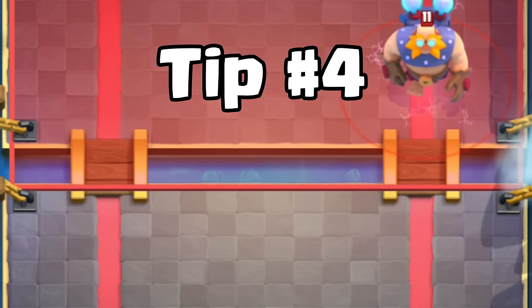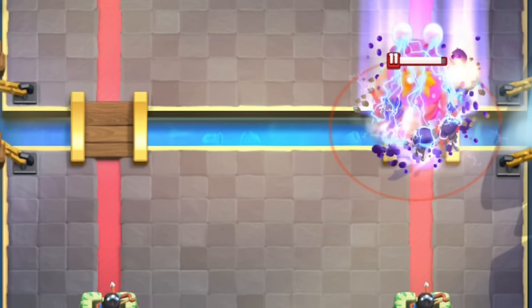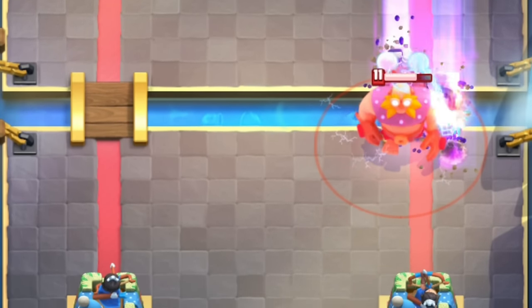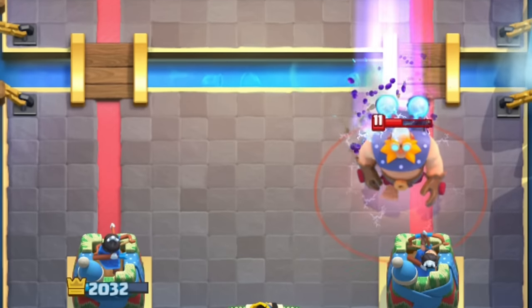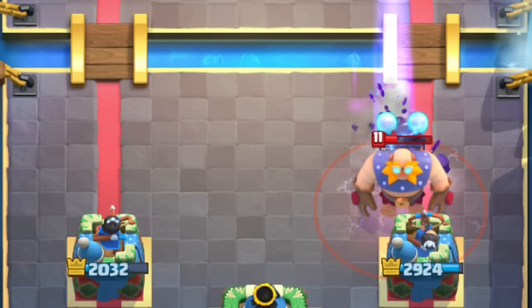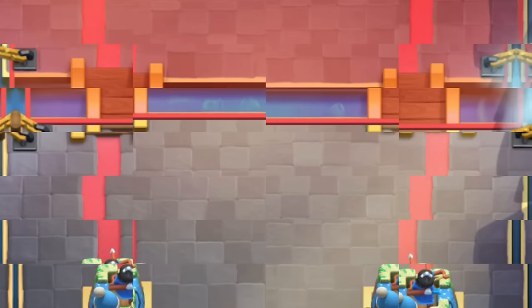Tip number four. You can use Evolved Skeletons to counter Electro Giant because the Skeletons just keep on spawning. It won't fully counter the Electro Giant, but the Skeletons can do an insane amount of damage for just one Elixir. Even if the enemy uses Tornado, the Skeletons might sometimes survive it.